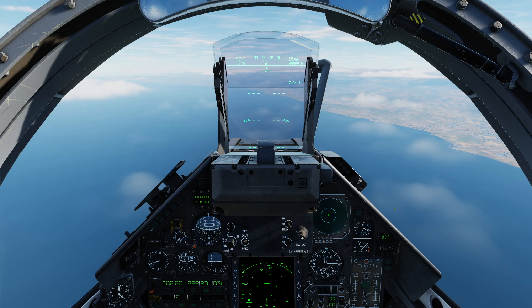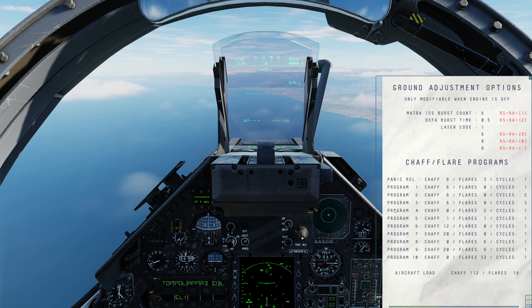Let's jump into the cockpit. First, let's take a look at the kneeboard. A very important thing to note: you can only set the laser code for your weapons using the ground crew, and they can only make that change when the engine is off — you have to be on the ground with the engine shut down. With that in mind, I have laser code 1688, which is the default. This is the code I would need to give to any off-board designator. In this case I'm going to use a JTAC, and they already know my code.